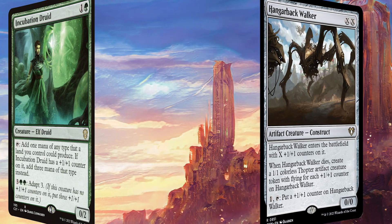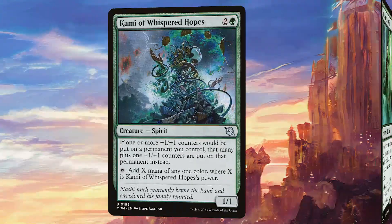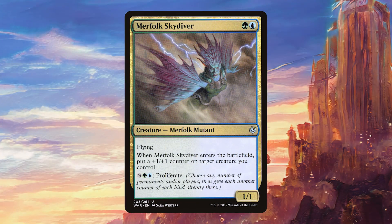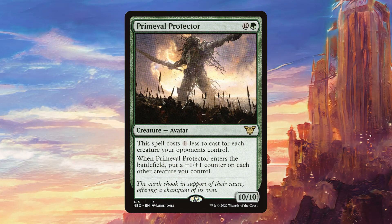Angerback Walker is precisely one of those cards that we can sink a lot of our mana into, and if we have extra mana we can sink even more into it. Incubation Druid is going to be very solid and allow us to tap for a lot of mana. Cammy of Whispered Hopes also taps for a lot of mana, but it's also going to put additional counters on our permanents whenever they get counters — this is so good in this deck. Merfolk Skydiver can put a counter on something that doesn't have one to get the train going, and being able to proliferate for five mana as an activated ability is a great mana sink. Mindless Automaton can allow us to draw a lot of cards by removing counters from it. Primeval Protector is a huge creature that comes in for very cheap and puts counters on all of our board, meaning they're all going to untap with our commander.